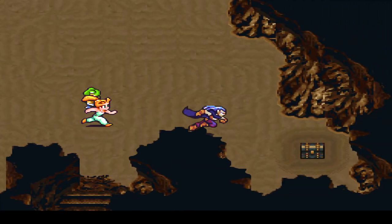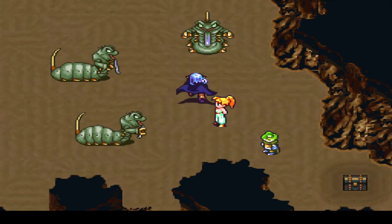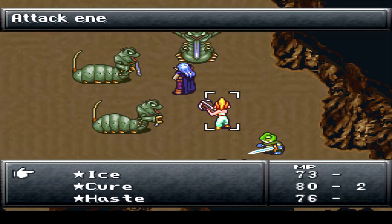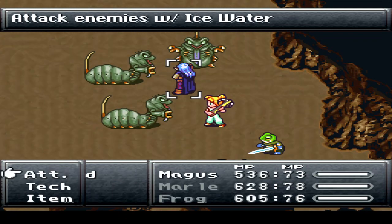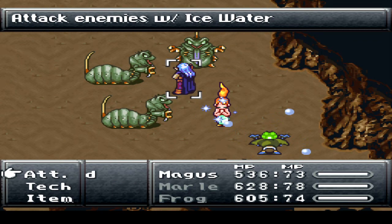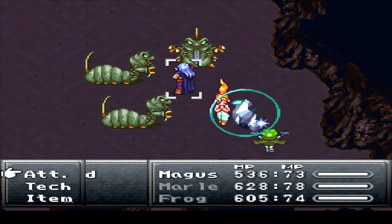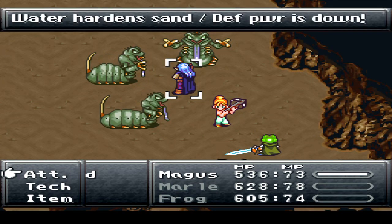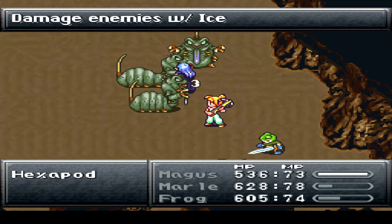Alright, let's see here. Another battle over here. Not sure where these guys were before — they just came out from out of nowhere apparently. We'll just do Ice Water here. For my setup, by the way, I gave Magus the gold stud that I had before from Chrono, just because it's better on him anyway.